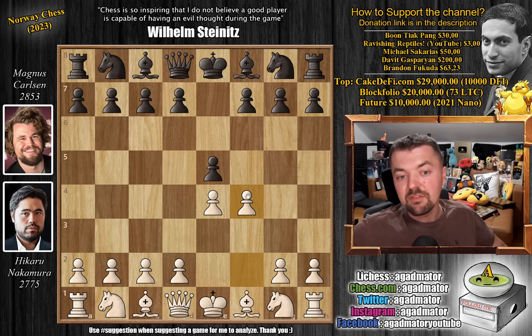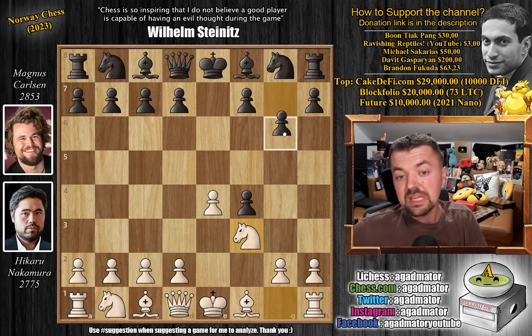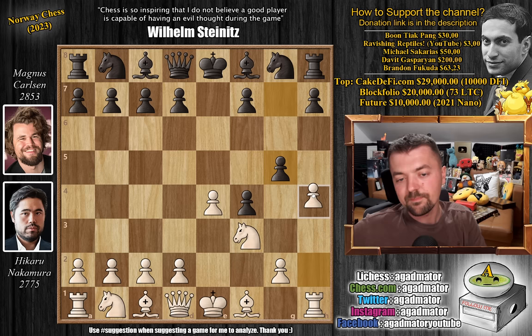E captures on f4 — Magnus accepts the gambit. Even though nowadays it's popular to go for the Falkbeer Countergambit, Magnus meets the gambit head-on. Knight to f3 and pawn to g5, in the style of the great players of the past like Paul Morphy, Adolf Andersen. Even Steinitz played it, Lasker played it. I think the player with the most positions of this exact position would be Adolf Andersen.